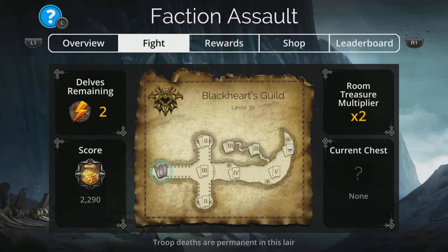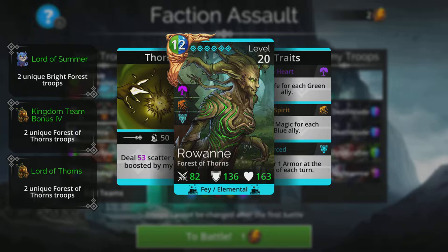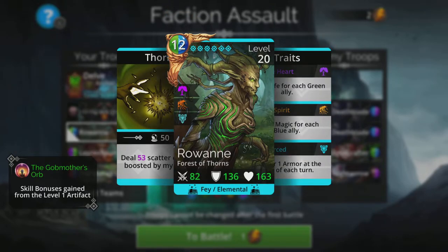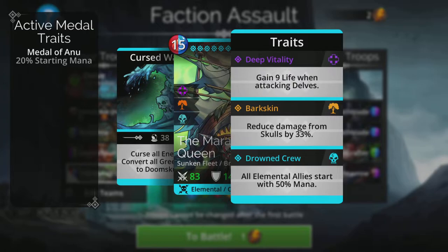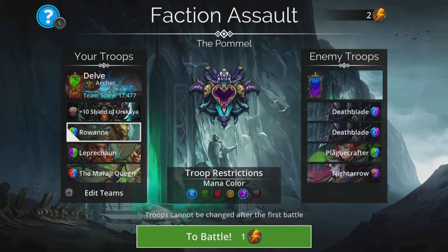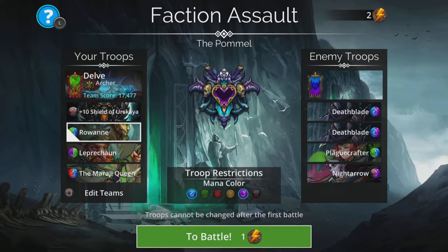For the team itself there are a couple of different things you can do. I've gone with a really simple team that's low level, requires no Mythics whatsoever, and is very straightforward to use. It's based around Rowan — she deals scatter damage boosted by her armour, so the higher her armour the more damage she does. She's also Elemental and requires 12 mana. The Mirage Queen gives all Elemental allies a 50% start, so Rowan begins with 6 out of her required 12 mana. Mirage Queen also converts all green gems to Doom Skulls. Leprechaun starts battles with full mana and will explode a load of green gems, charging Rowan up pretty much instantly. Then you cast Rowan and win the game straight away — on the first delve it was literally one cast of Rowan and it was all over.